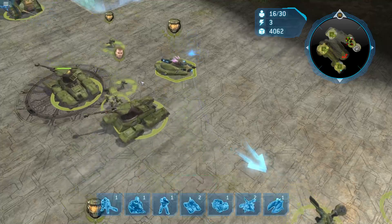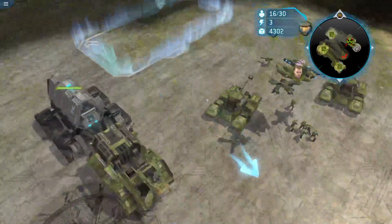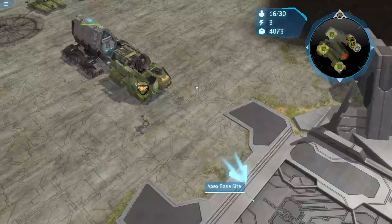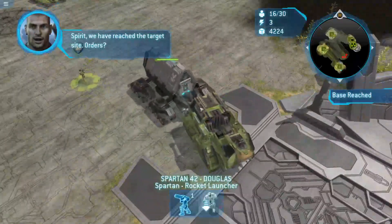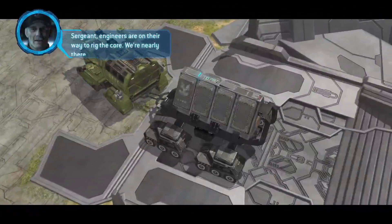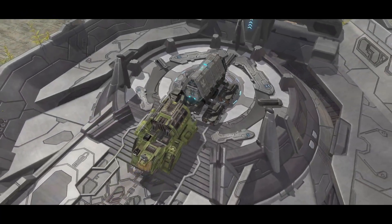Ready. Ready to go. All units — you got it. Ready. Going. Give me an order. Got it. Spirit, we have reached the target site. Orders? Sergeant, engineers are on their way to rig the core. We're nearly there.